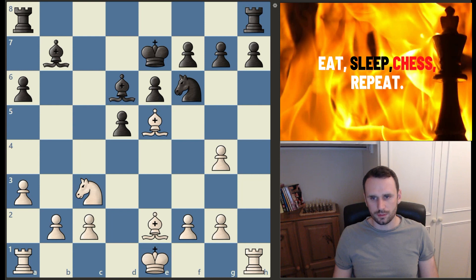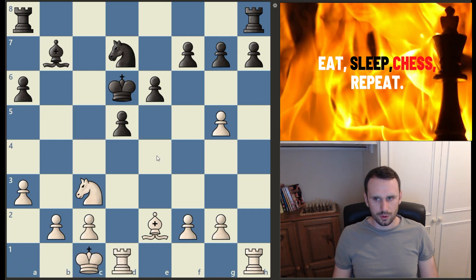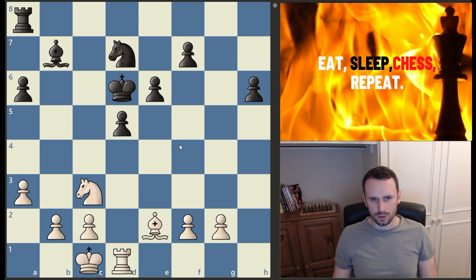And this is what I mean about losing some time with that bishop. We have a bishop trade in the centre, king takes, and now pawn to g5 kicking the knight away. The knight hops back to d7, looking to come into one of these squares. We have castles queenside from Firuzja, activating this rook against the king. h6 from black, pawn takes, rook takes, and now this exchange of rooks on the h-file.